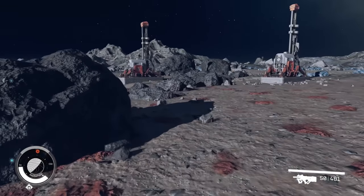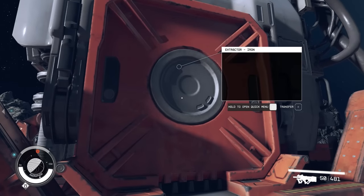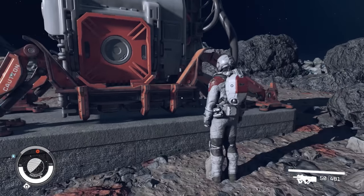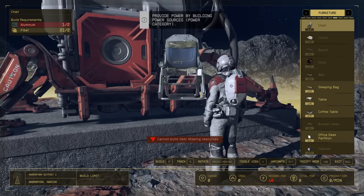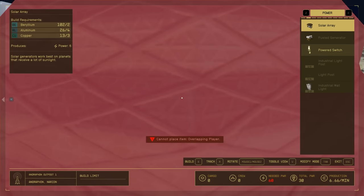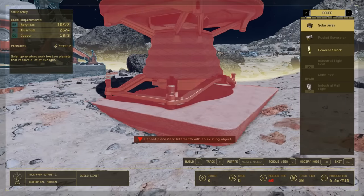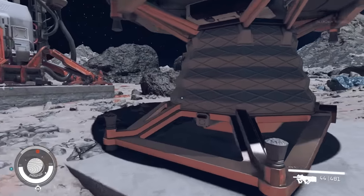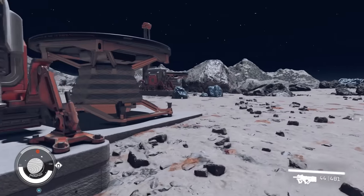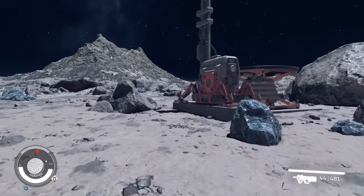Go to the extractors — either aluminium or iron. They're not working at the moment. Hold down E on them and they need five power each. Bring up your build menu, go to power. I'm going to select the solar panel as they give out six power, and just put it to the side of the extractors. Don't put it in front of them because it will block your view. Sometimes when you put them down it powers up the extractor straight away. Other times you've got to connect the power wire from the solar panel to the extractor — hold down E, scroll down to wire, select it, and connect it up to the extractor.